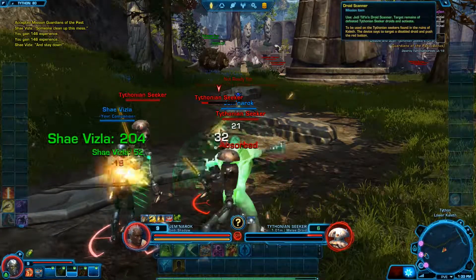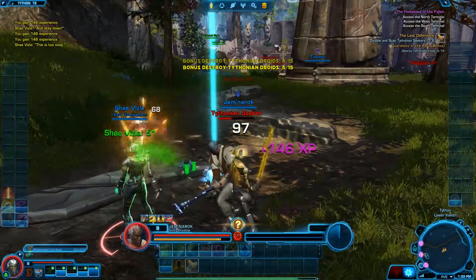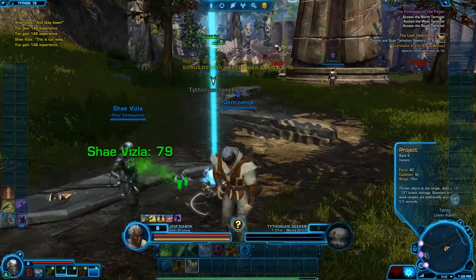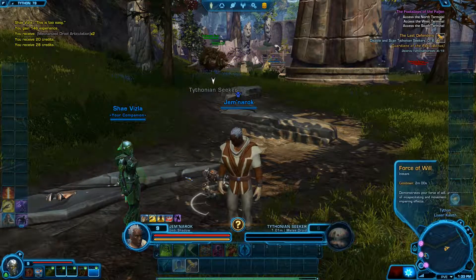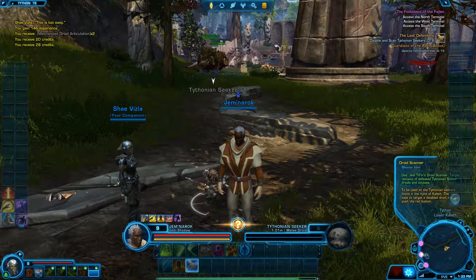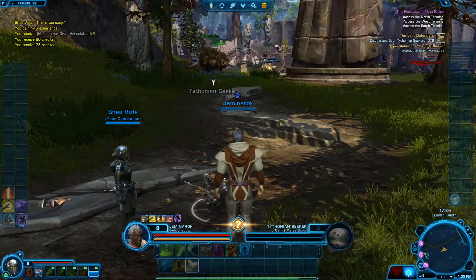Right now I'm completing a bonus mission for a secondary mission in which I have to kill the Typhon Seekers — specifically 15 of them. But I also have to scan six of them to fill up a little device, and at this point I'm trying to figure out how to scan it.